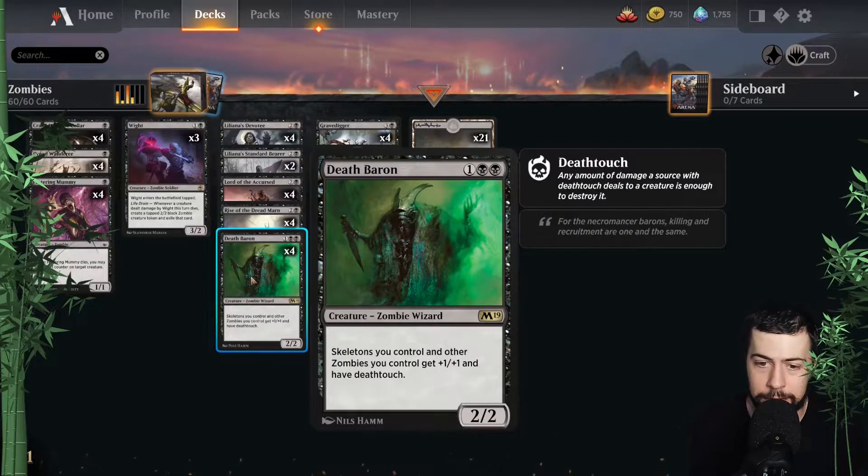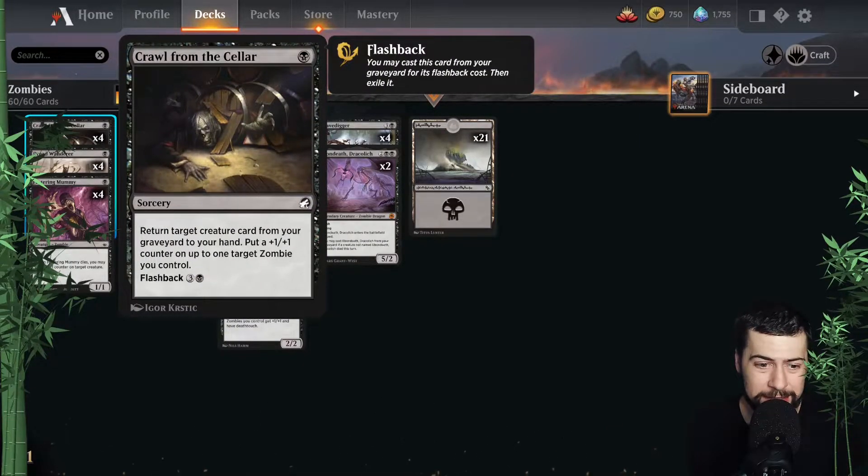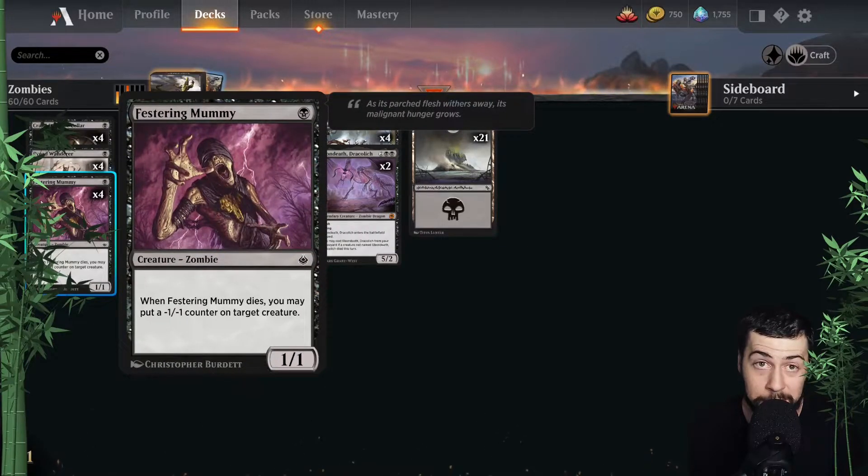Death Baron — that's probably my favorite zombie lord right now. Fantastic: plus one, plus one and deathtouch. That's difficult for a lot of decks. Then we've got Lord of the Accursed, giving all zombies menace — you can sneak through enough damage for lethal in some cases. Rise of the Dreadmarn seems pretty good too. And for the quest theme, Crawl from the Cellar at one black helps cast black spells and gets zombies back to hand so you can flash it back and cast even more. Dread Wanderer and Festering Mummy round out the zombies.